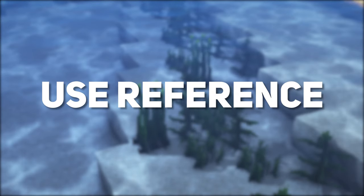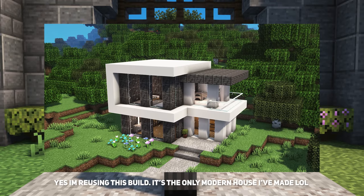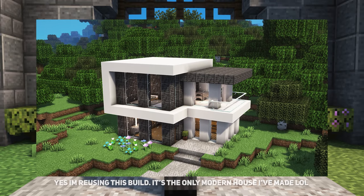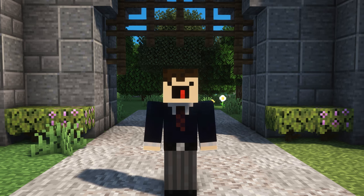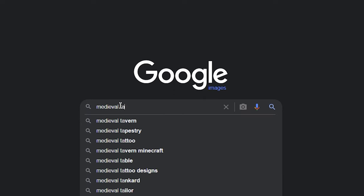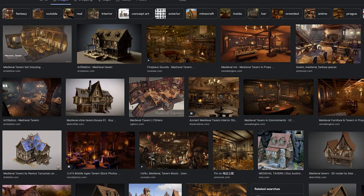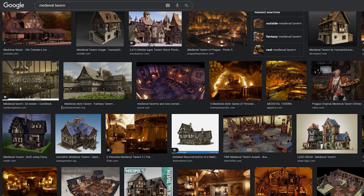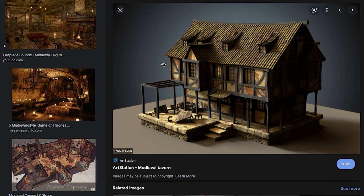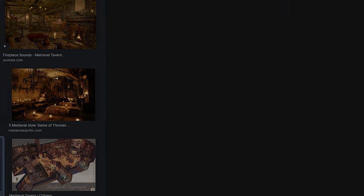Use reference when possible, especially when you're first starting out your building journey. Let's say you wanted to create a modern house — how do you start? That's a question I get asked a lot and I always say use some reference images. Head on over to Google Images, search what you would name your build when it's completed and take a look at what's there. Use those images as inspiration for the shape, size and details for your build and try to make it your own.